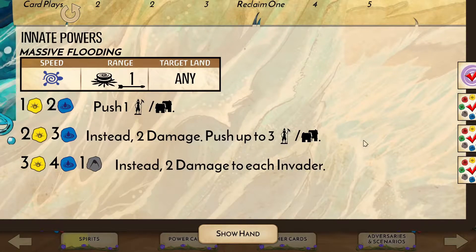Massive Flooding starts off small, letting us target a land close to a sacred site to stop a build or protect a land from ravaging by respectively pushing an explorer or town. Then it starts doing damage, with the final tier dealing 2 damage to all invaders.